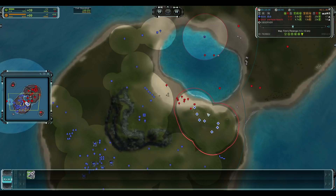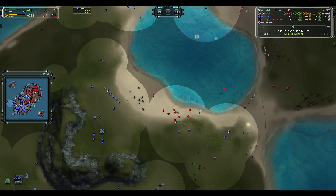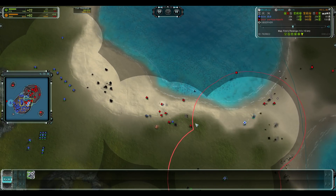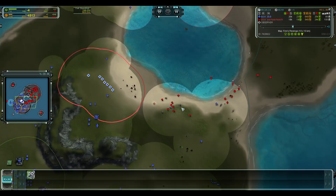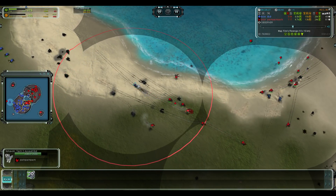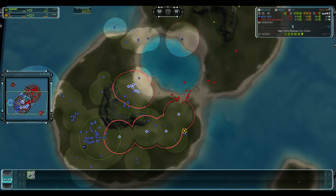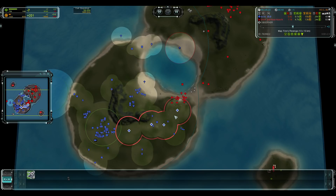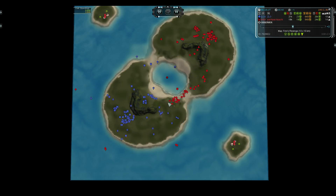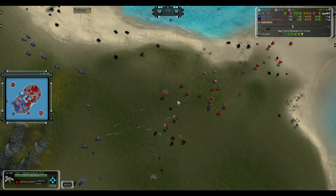The danger is the ACU appearing out of the water for some overcharges. A bit of miss-micro here — these Pillars could be on top of the army and kill it. But look, all the Ilshivoh with their massive HP have survived, and that miss-micro is actually very painful for Zlo. That was an extremely good fight for him if he had taken it.